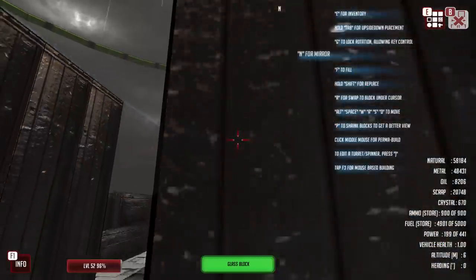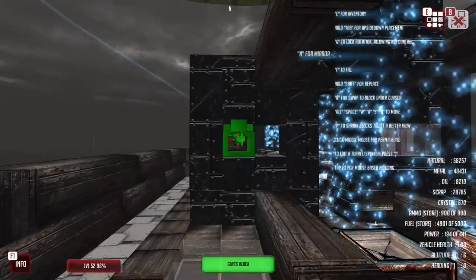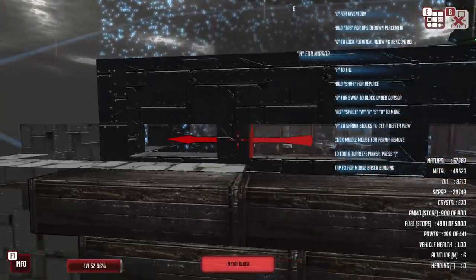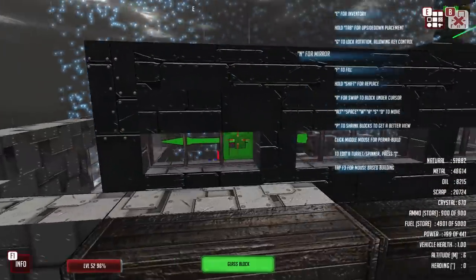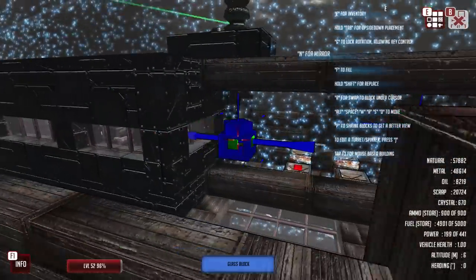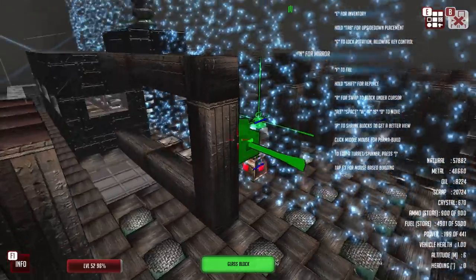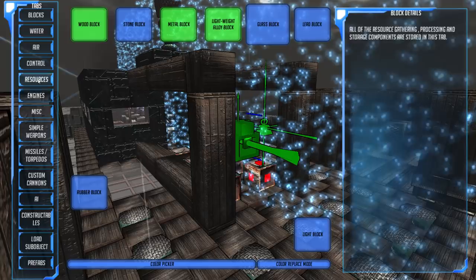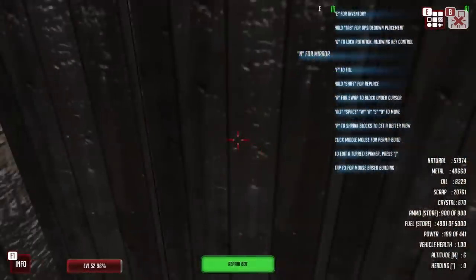Actually, I've just missed a window on the side here. Was it not filling in the windows? I guess the fill command does not work on mirror — I've probably learned that lesson before and then forgotten it. Our engine is a bit better covered. We are down to 199 of 441 power — that isn't great. I would like to add more repair bots though. Let's add one there.